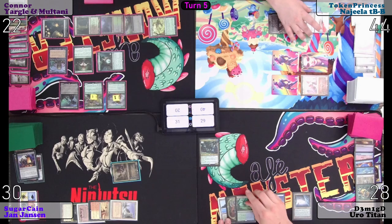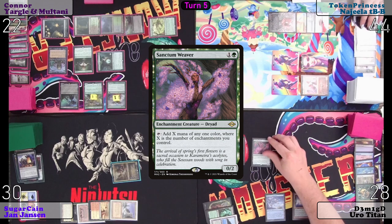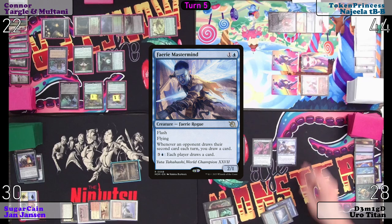Flooded Grove. Emerald Medallion. Sanctum Weaver. Fairy Mastermind. Pass turn.